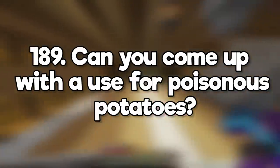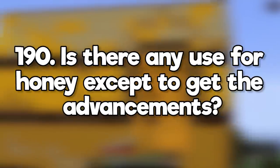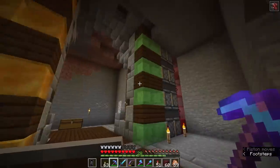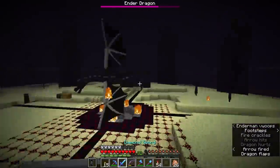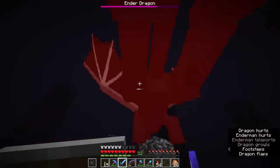Can you come up with a use for poisonous potatoes? They could be used to brew an equally useless potion. Is there any use for honey except the advancements? Honey blocks are actually really useful for large slime block contraptions because they act like slime blocks, but they don't stick to slime blocks. What do you recommend bringing with you when you go to fight the dragon? A bow, a sword, the best armor you've got, a bucket of water, and slow falling potions. Maybe a carved pumpkin if you don't want to aggro the endermen.